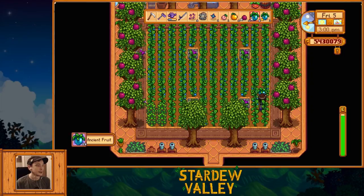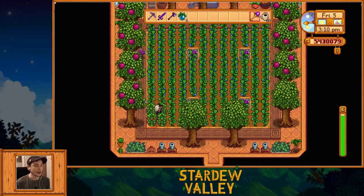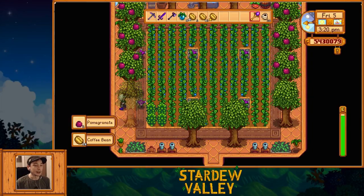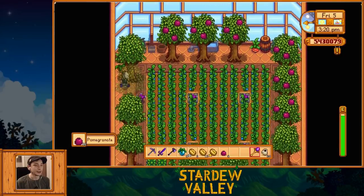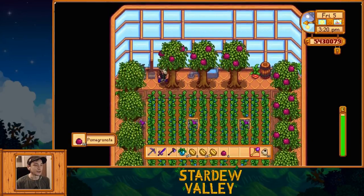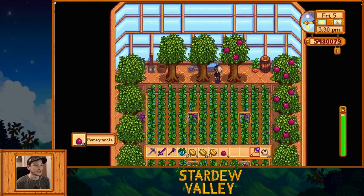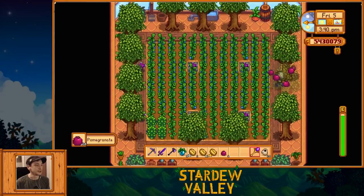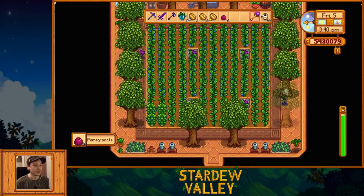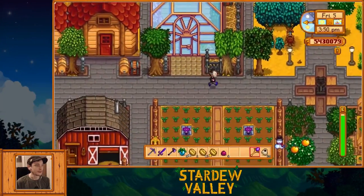Here is my greenhouse, which is just full of ancient fruit that is actually currently ready to harvest. I don't think I'm going to harvest this all right now because I don't want to take up all your guys' time. But as you can see, this farm during the year, when I can fill it with ancient fruit, makes a ton of money. I've played through it and finished all the main quests. There are a couple things I haven't 100% completed — some achievements, like I didn't beat the Prairie King — but for the most part I'm in the end game, and this is how I've built my farm.